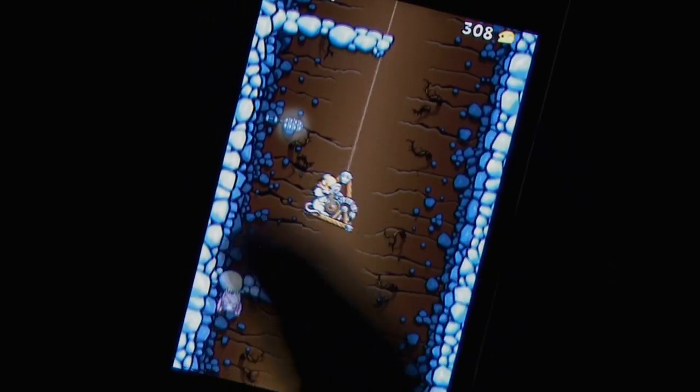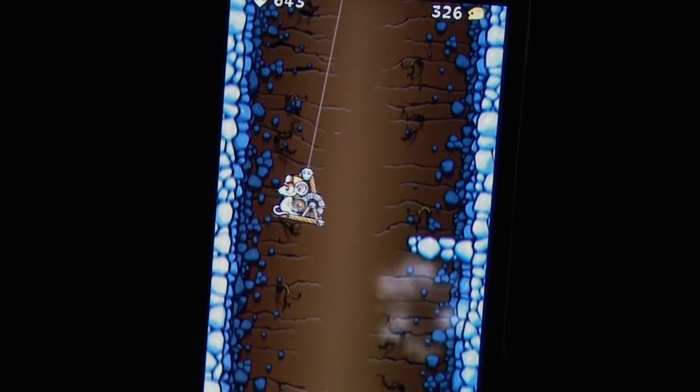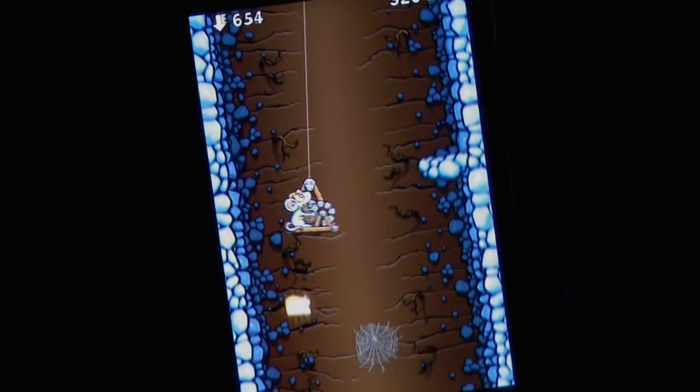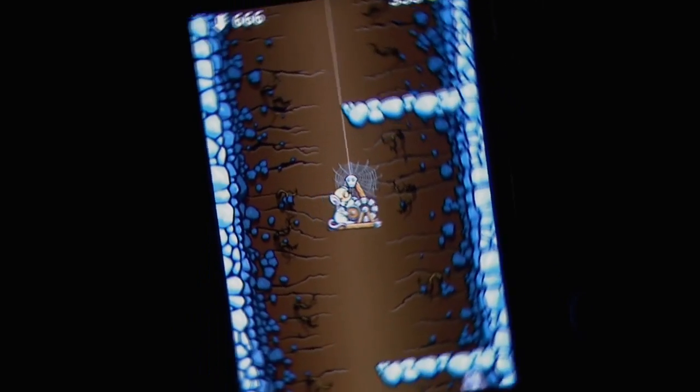Alternatively, you can swipe the screen to fling some of the cheese you've collected at any of the creatures threatening you, or at the magma rocks that volcanoes spew out at you. There are also items to collect such as shields, which are a real plus if you find yourself further and further down in the depths.